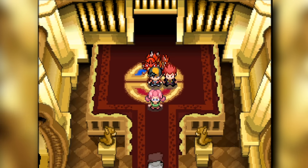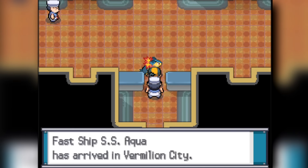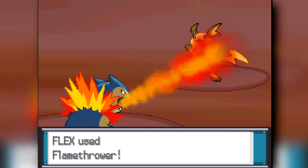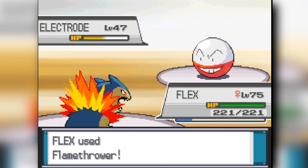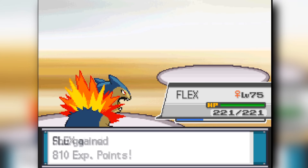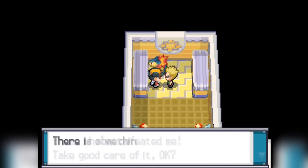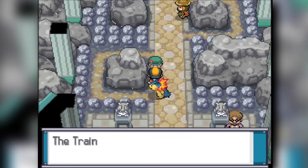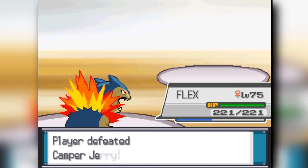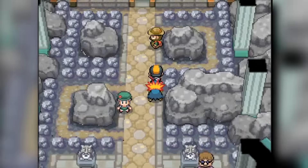Heading into Kanto now. We do the Kanto stuff, then head into Lieutenant Surge's gym. We clear through Surge pretty easily — our Typhlosion is a bit over-leveled. Just using Flamethrower over and over. Then heading to the next gym, which is Pewter City. I found out my Typhlosion is pretty strong when it one-shots a Rhydon. But heading into Brock — a trainer has a Rhydon but Brock doesn't? What? How does that happen?